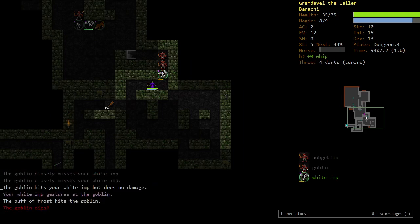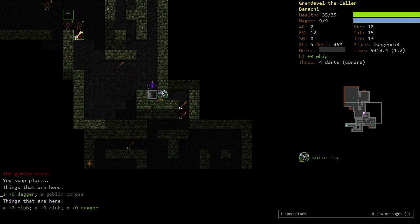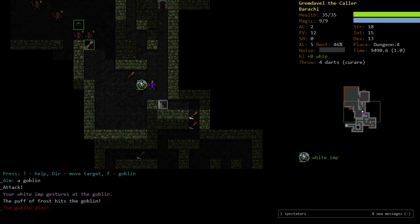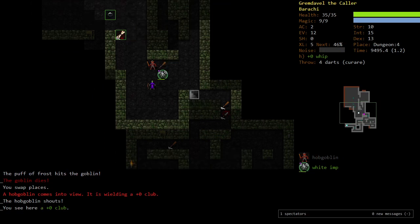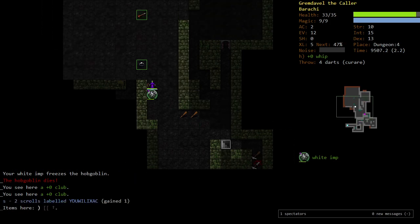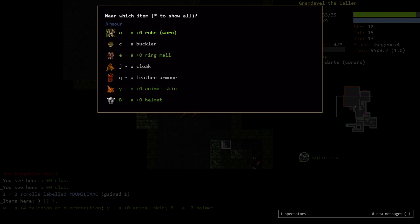Get him, White Imp! I'm excited about that falchion — probably pronounced 'Falchion.' I will take these things. We can wear that helmet, no reason why not. And the animal skin.